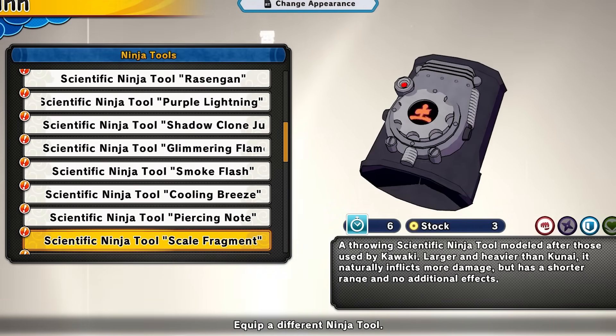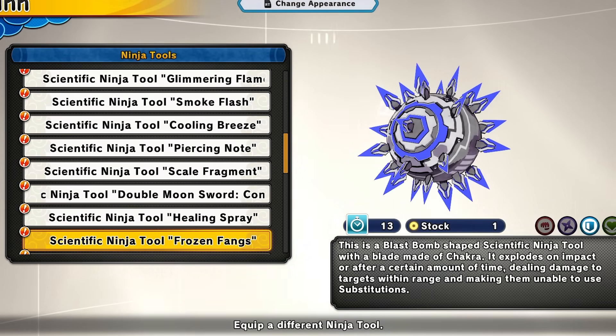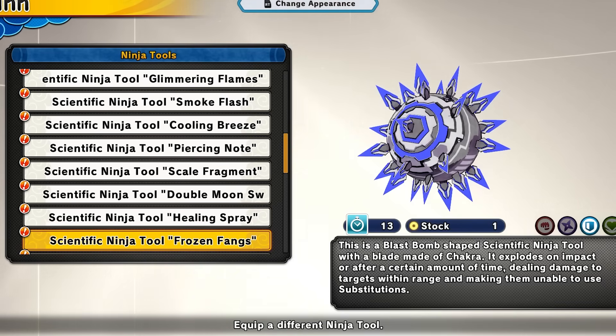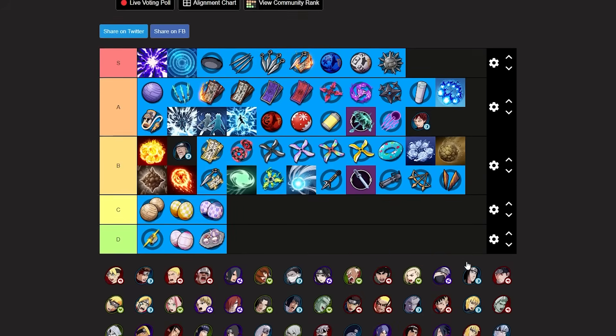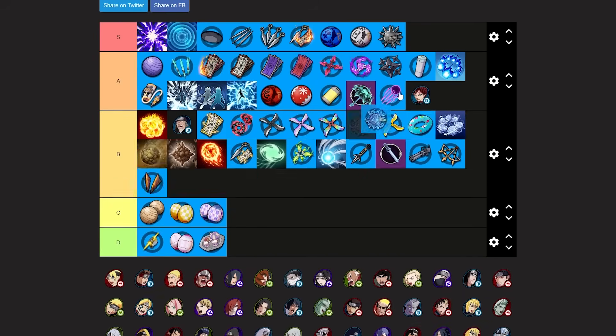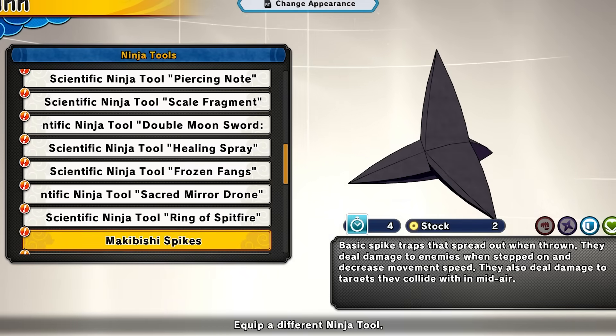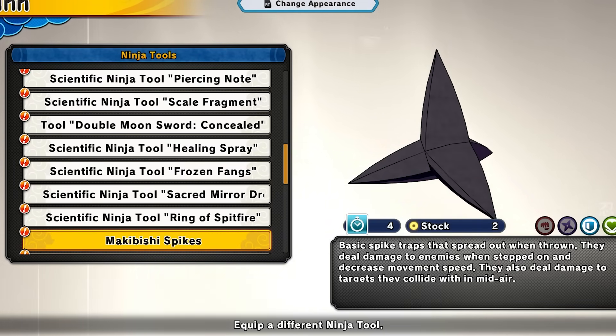We also have frozen fangs. I thought this was trash when it first came out but that little free stun it does is super good. It will also prevent enemies from using subs. Frozen fangs is going around B tier, starting to come into A tier. I'm actually gonna give it an A tier spot — frozen fangs deserves it. It really came a long way from when I thought it was trash.